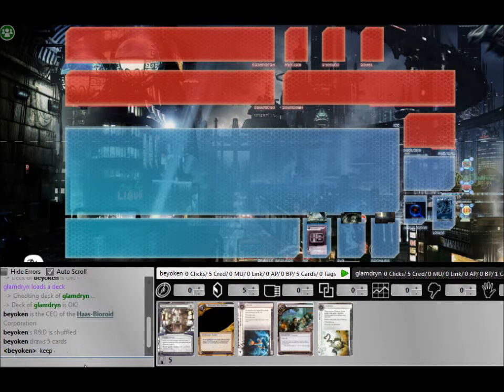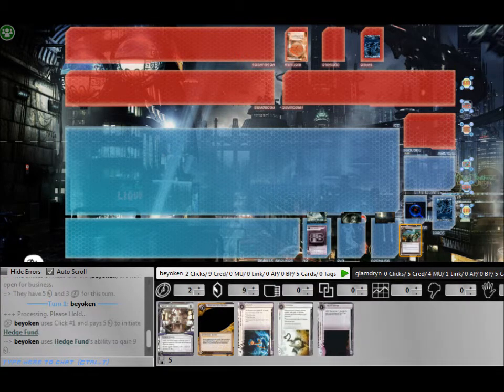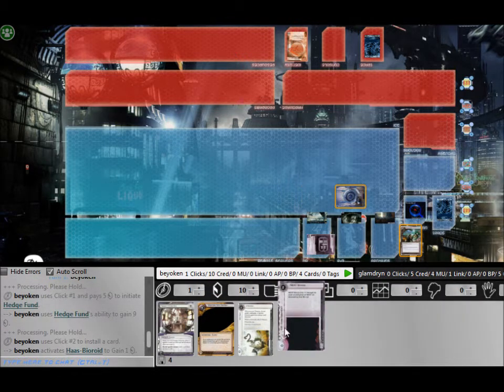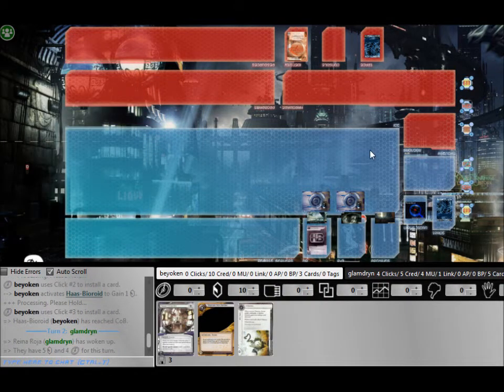Hi everyone, today I'm taking my HB Cheap and the Run Ice deck out for a little ride. I've played Cheap and the Run Ice for both NBN and Weyland, trying to fast advance but I have very limited success with that. Today I'm trying it with NBN, hopefully this will work and if it does, I might use it as my staple deck from now on.